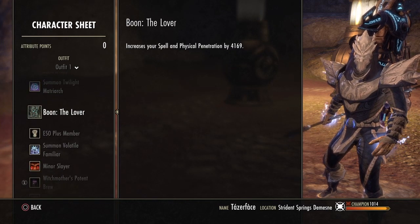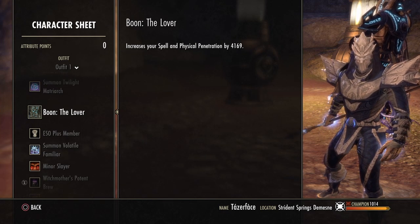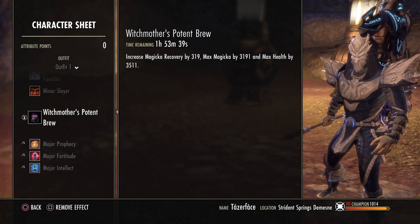The Mundus Stone we are using is the Lover, which increases your spell and physical penetration by 4,169. The food we are using is Witch Mother's Potent Brew.